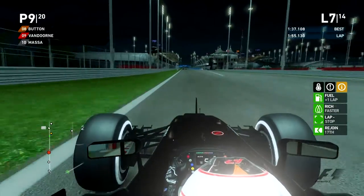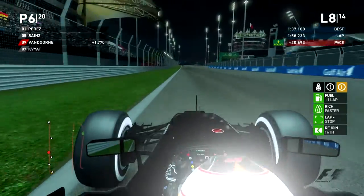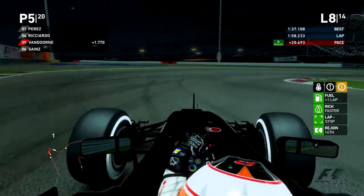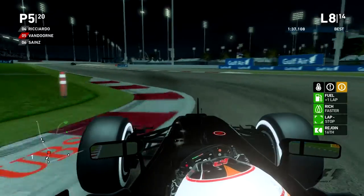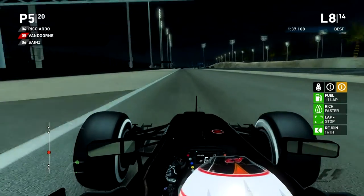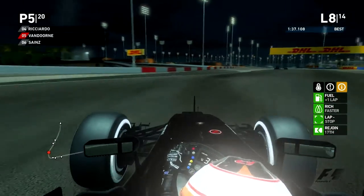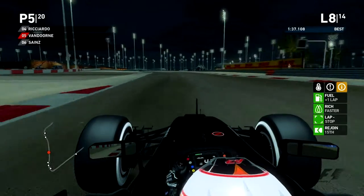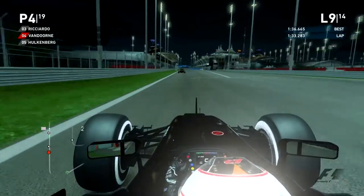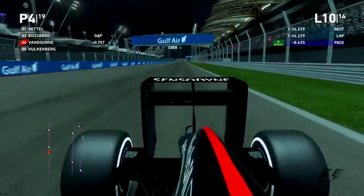So we're coming on to lap 8 now. We're going to see where we filter out because we had Carlos Sainz ahead of us — we can see he's just coming up the pit lane now. So we're actually going to overtake Carlos Sainz in the pit stop phase, which is good for us. We get a decent run through the corner, and Ricciardo and Hamilton are not that far ahead. Sergio Perez is leading this race at the moment because he hasn't pitted yet. Coming on to the start of lap 10, we've caught up a little bit more to Ricciardo, and we set the fastest lap of the race, which is fantastic.